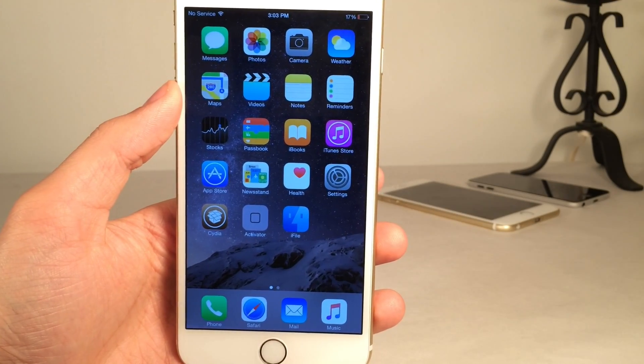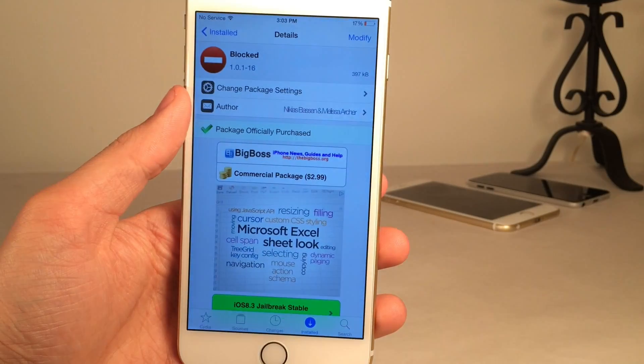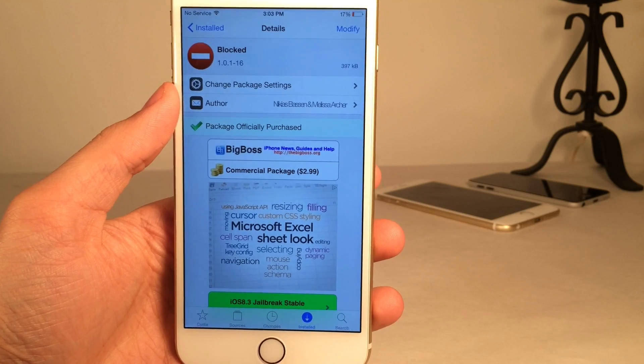What's going on YouTube? This is Ultima High Device Vids, and in this video we're going to be taking a look at a Cydia tweak called Blocked. This is available in Cydia for $2.99, and basically this tweak gives your device some very useful security features.